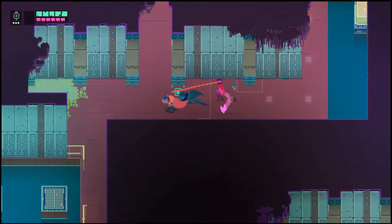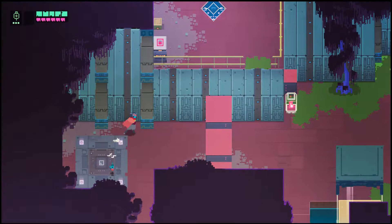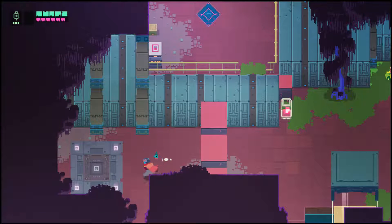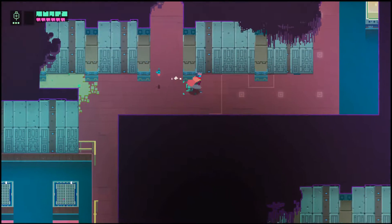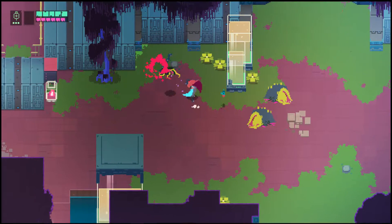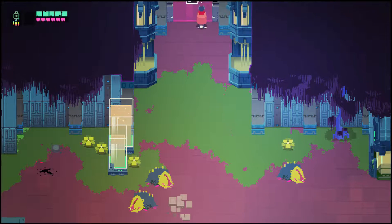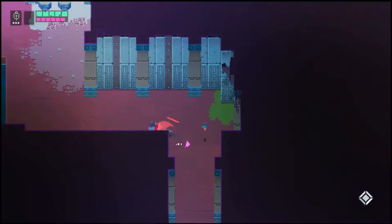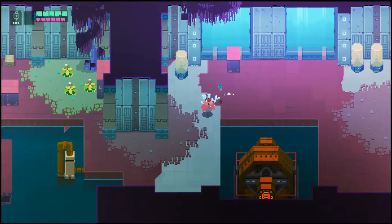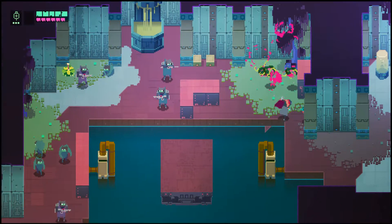We got a health kit. This will actually progress us further in the level, but what we're going to be doing is not that. We need to get that little square diamond thing up there before we progress, because we are trying to get all of the key shards in all of these areas. So now we're going to be progressing upwards. You can kind of see the teeth between these guys right up here.